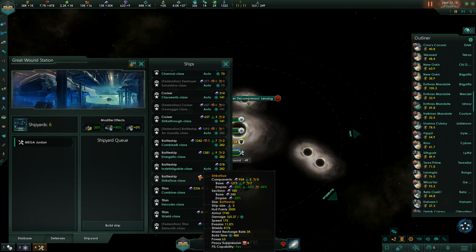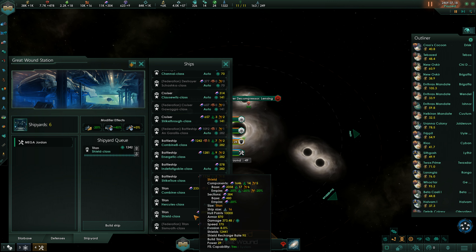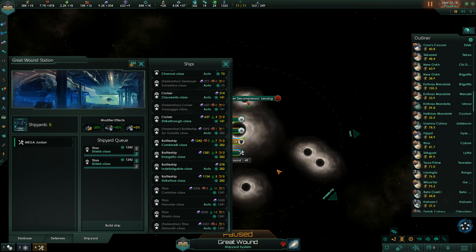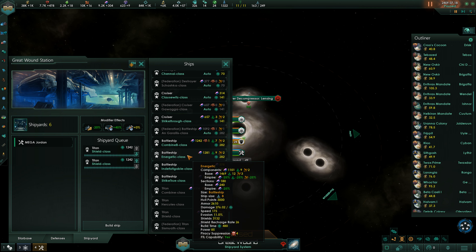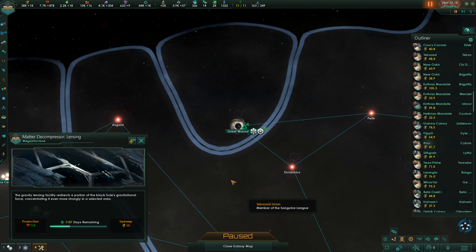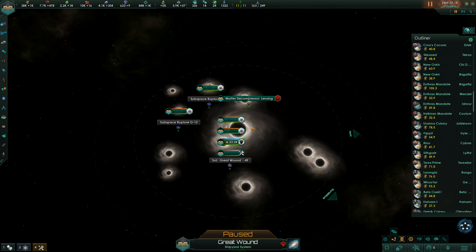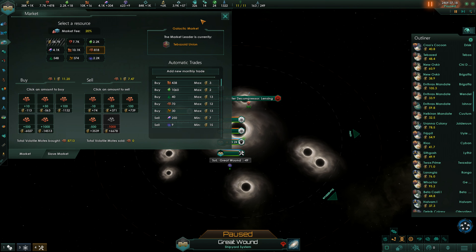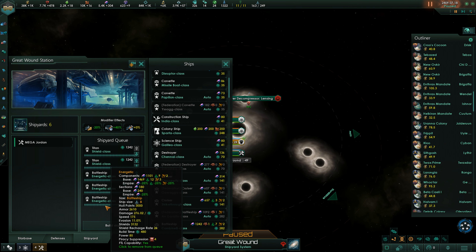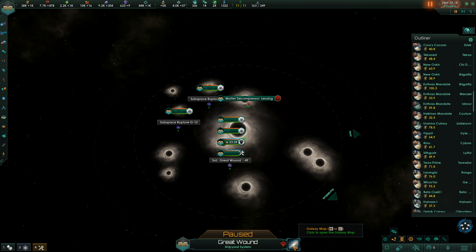Let's go to the shipyards. We'll go for a shield class titan — or two even. And then we need some energetic class battleships as well. That's going to be crazy. Let's just start with the titans for now and add those two titans to the fleet — that should be good.